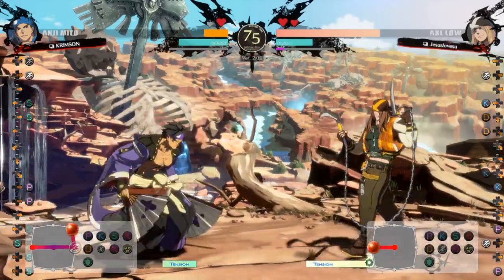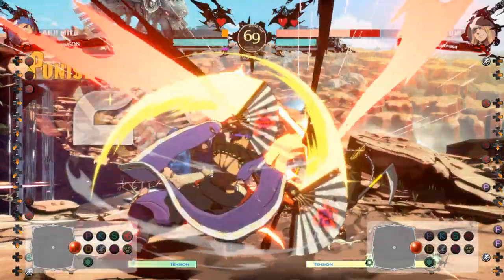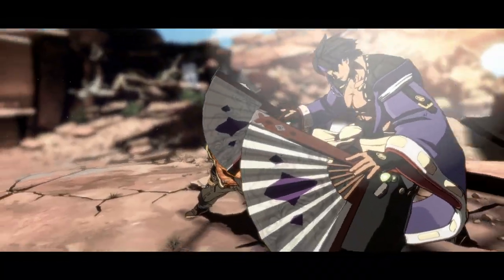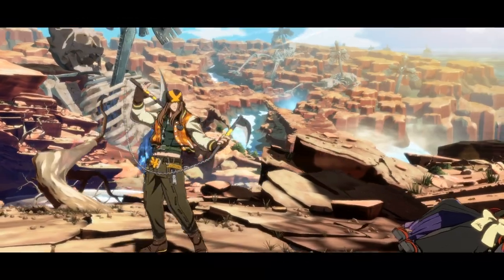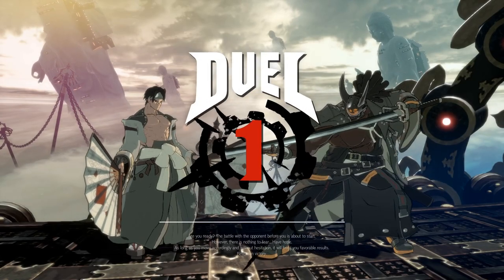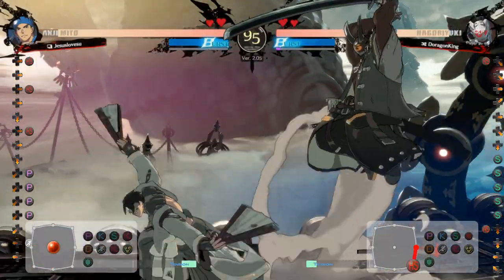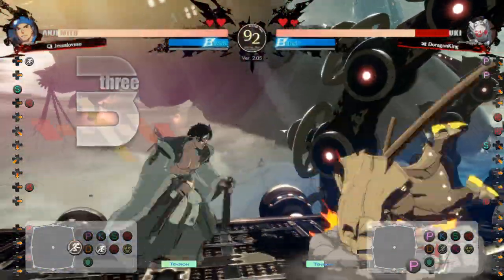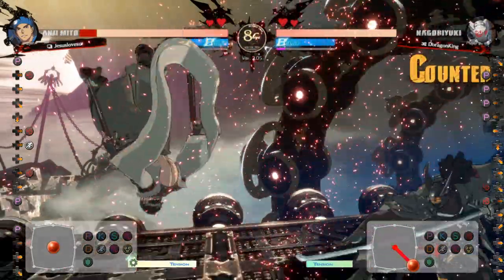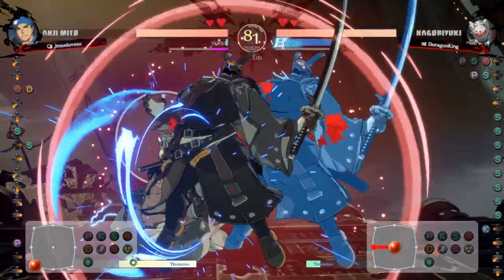The good thing about Phantoss is that at lower floors, it's just something you should straight-up abuse. Even at higher floors, people are just not used to fighting Anji at all. So you can abuse the plus frames after that — getting far slash, getting chip damage by constantly looping the plus frames, making the risk gauge increase more and more. You might be able to get a counter hit instead of just a normal hit, and that counter hit can lead to a counter hit combo.